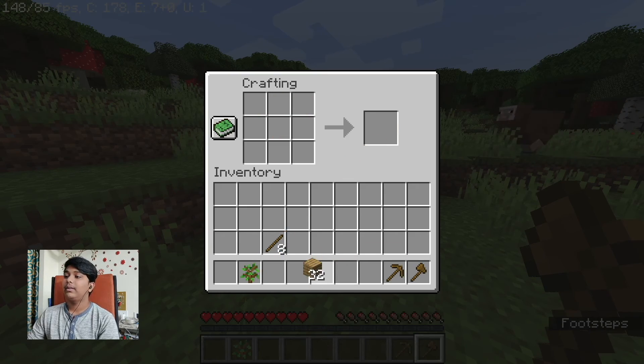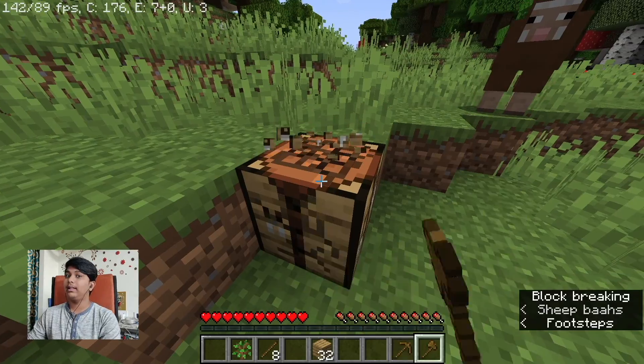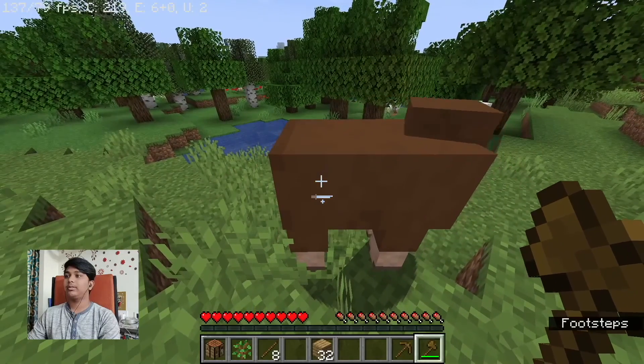With these sticks we will make an axe. And with these sticks again we'll make a pickaxe. Now let's quickly kill this sheep! Okay, and we're going in three, two, one.